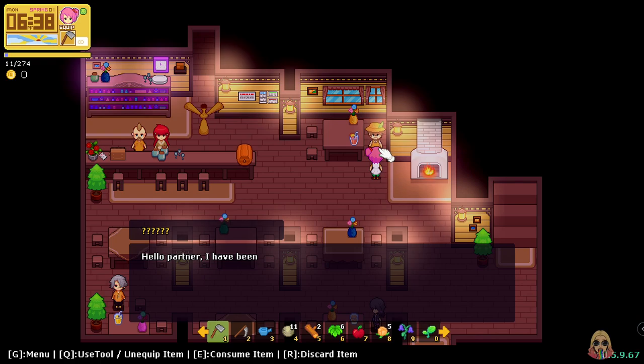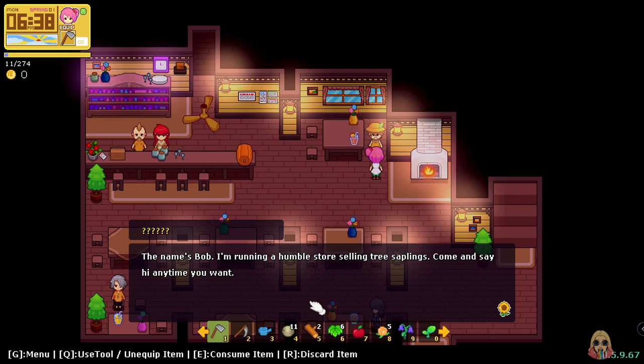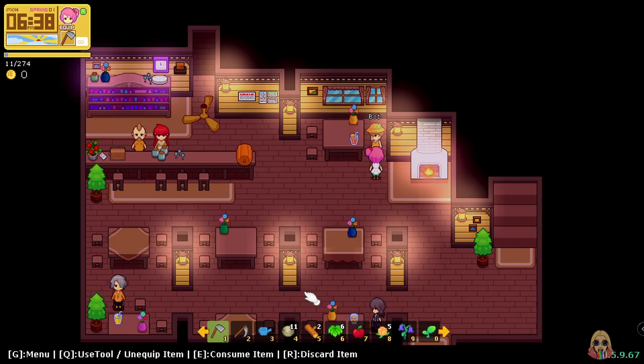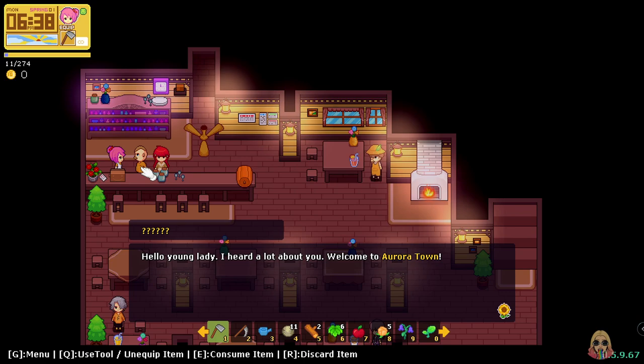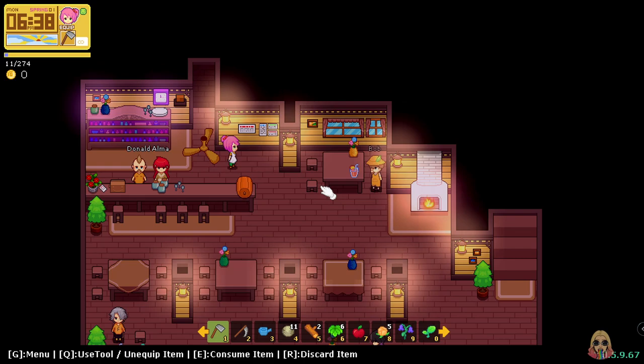Hello partner, I've been waiting for ya! The name's Bob — I'm running a humble store selling tree saplings. Come and say hi anytime you want. I will, Bob, thank you! I'm glad you were waiting for me in this tavern. Hello young lady — I heard a lot about you. Welcome to Aurora Town — I'm Donald, the owner of Moonlight Tavern. Really nice to meet you! Donald Duck — quack quack quack!